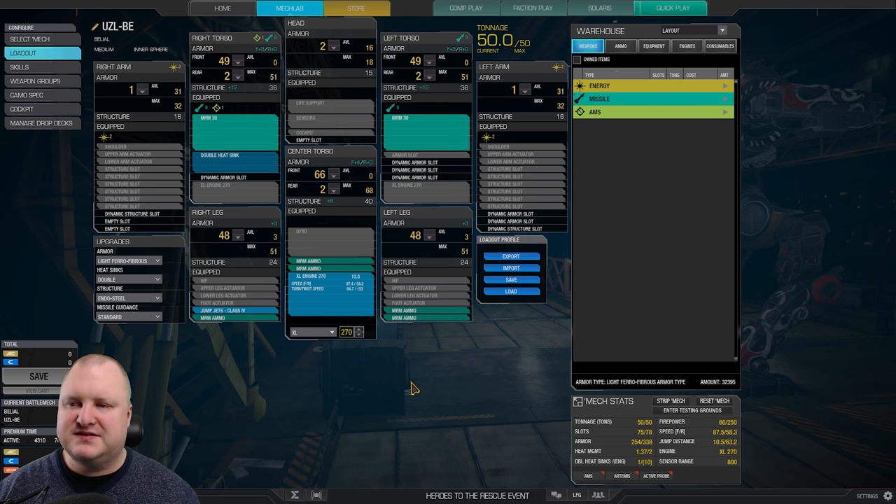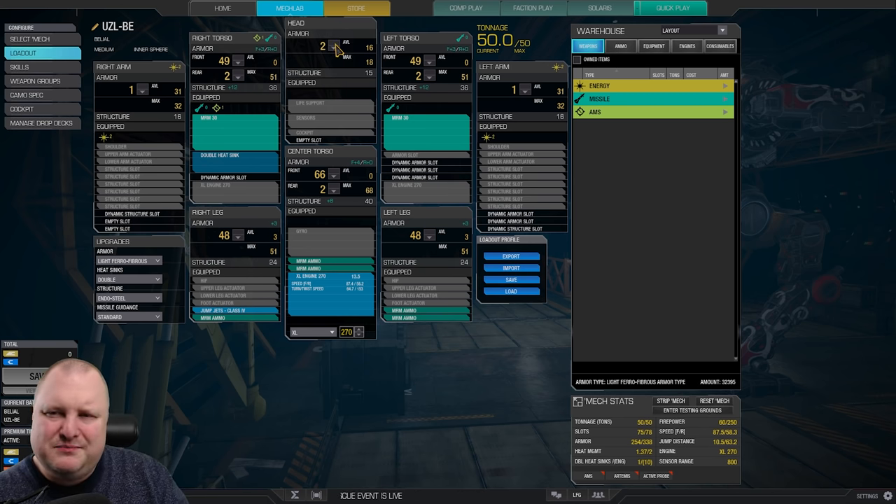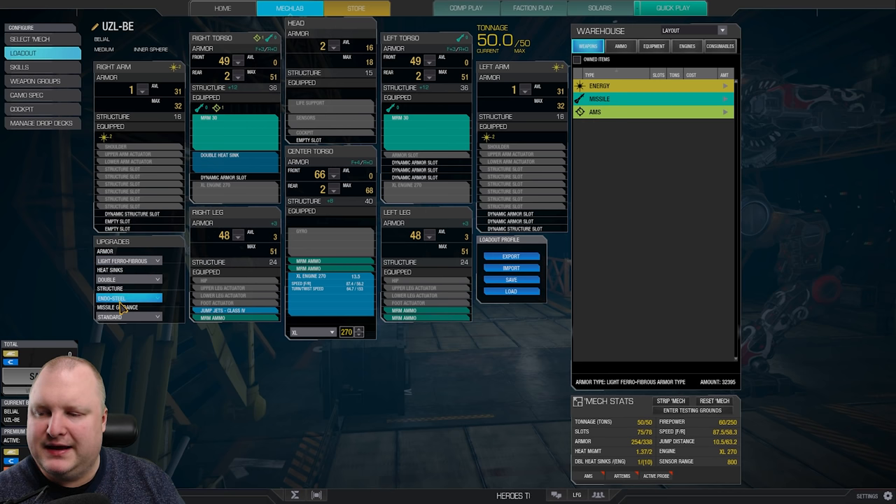The main point is double MRM-30s and we have five actual tons of MRM ammo in here. We're only able to fit this because we have lowered the head quite a bit. We've lowered both arms down to one point in armor and we've lowered a little bit of leg armor. So as you can see, we have really, really stripped that bad boy. Structure Endo-Steel, heatsinks double of course, and armor light ferrofibers.